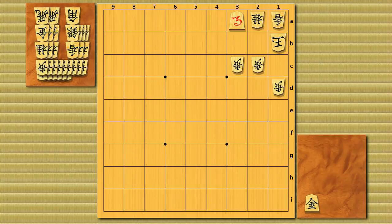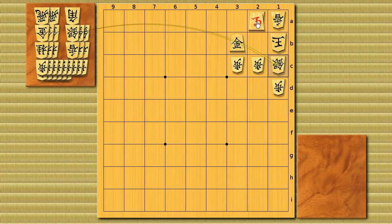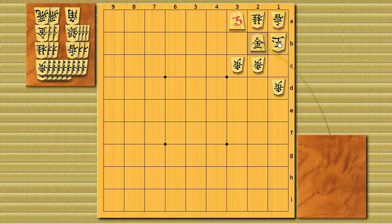Brinkmate in one — this one is easy. It's a gold drop to 3b. Black is threatening a checkmate with horse to 2b. But if he defends there, horse to 2a is a checkmate. So it's a brinkmate. Don't think about just making a check like that — that will make the king escape.